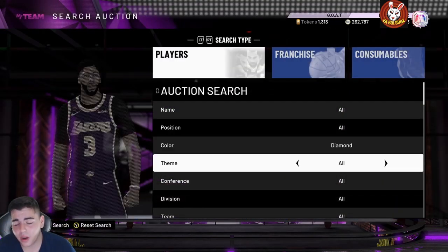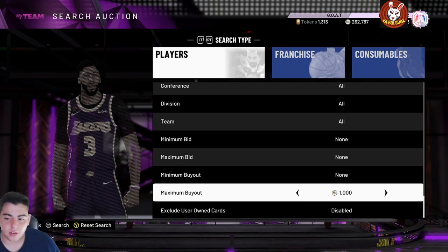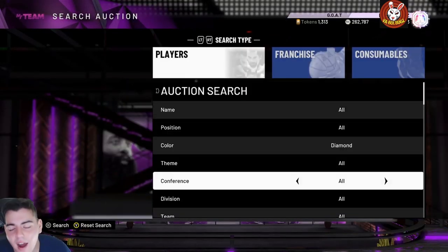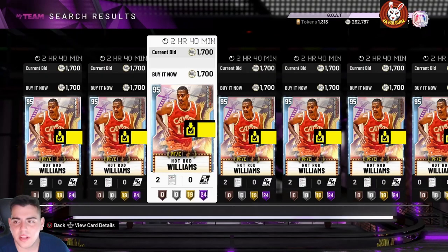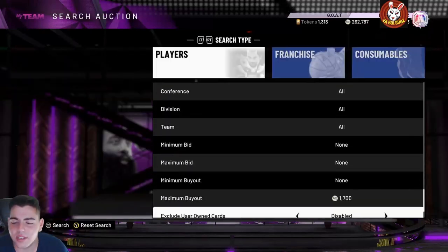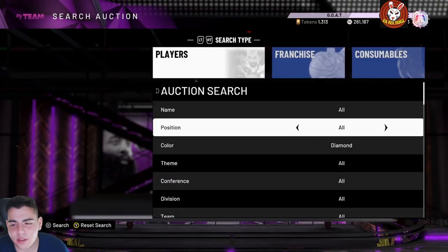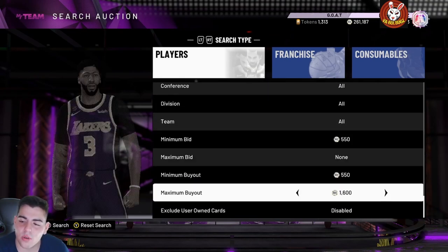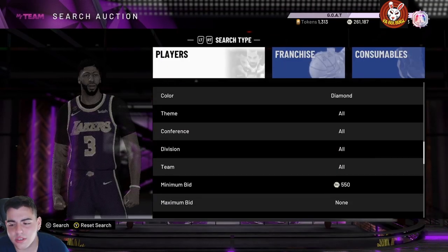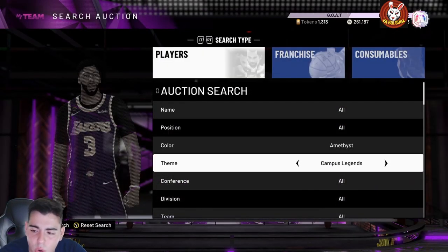Next is the Diamond filter. It's also pretty solid — it really depends on what you get. You can make anywhere from 500 MT to 5k MT depending on the diamond. Diamonds aren't really that useful anymore, but if you get one for around 1,000 MT and sell it for 1,500 on a quick sell, it's a pretty good filter. Not the best, but decent.